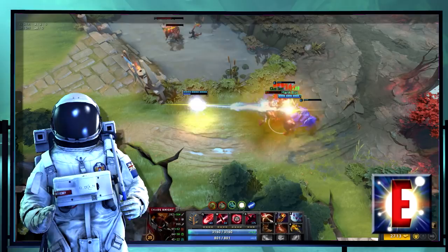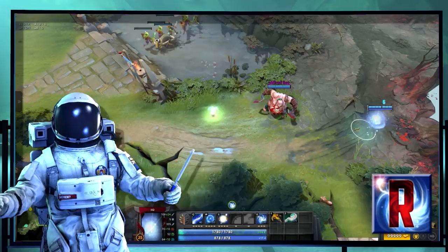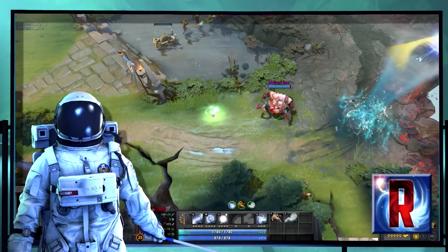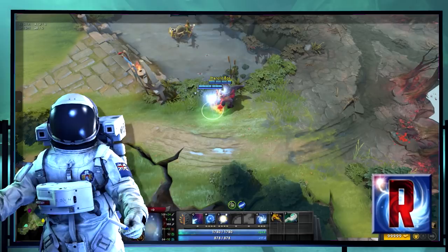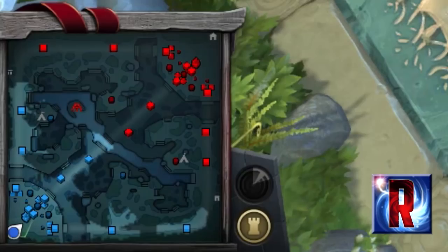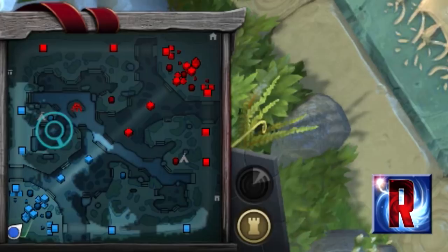And then there's Relocate. Relocate sends IO anywhere on the map for 12 seconds and then without question or protest brings him right back — you cannot stop this, you can't BKB, nothing will stop you from coming back other than death. Anyone he's tethered with travels to and from with him, but you don't actually have to have the same person tethered on both trips. You can drop off your 0-10 Pudge and pick up a 12-0 Axe on the way back. Relocate has a delay before it goes off, and if IO is stunned in between casting and the spell going off it completely breaks and goes on cooldown anyway. Finally, Relocate always shows up on the enemy minimap — vision or no — so you can't use it to sneak in a cheeky ward.